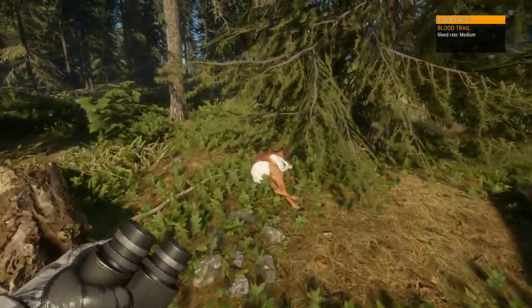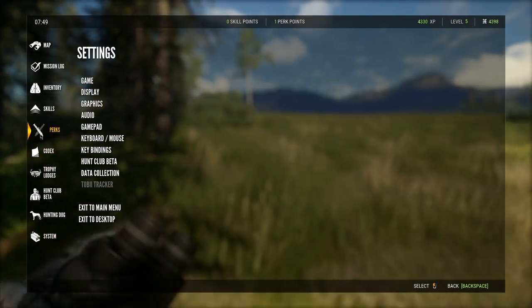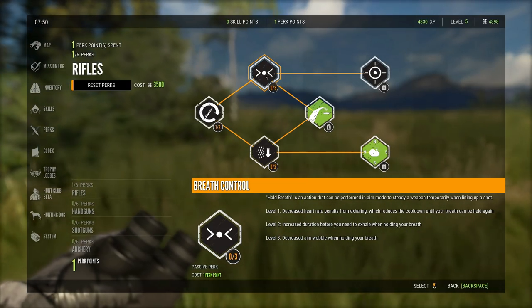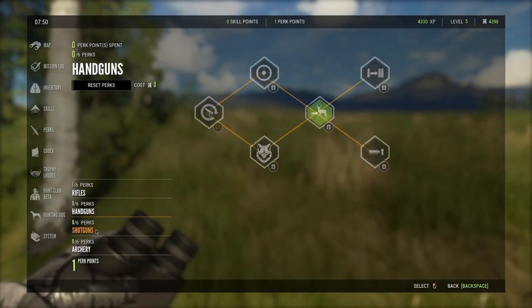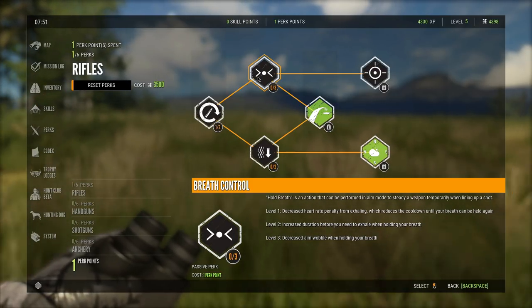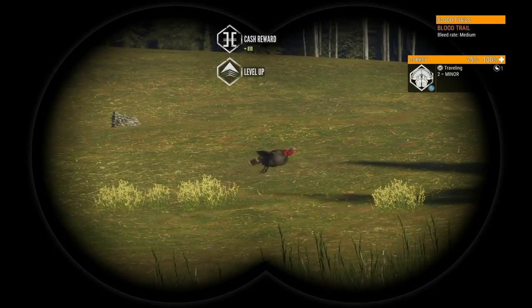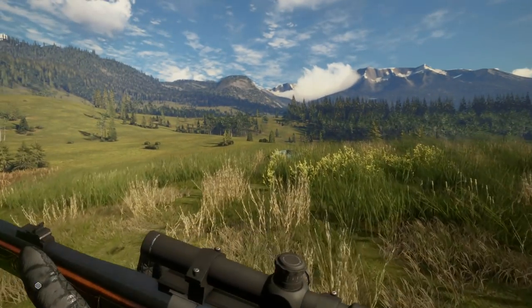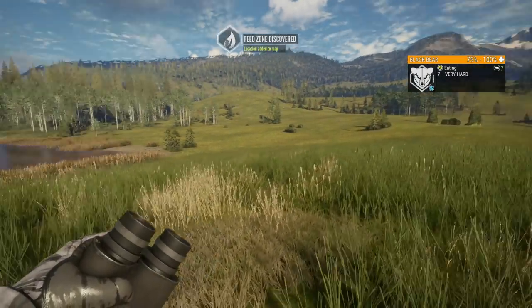There's our first pronghorn: 5,150 scoring, $810 cash, 34 weapon score — and that gave us a level up. New perk point options: increased ready speed, breath control, and steady hands. Breath control is probably the most important one right now. There's a turkey we might take with the .270 for cash and rifle score, plus a level 7 bear up ahead we'll try to take out too.